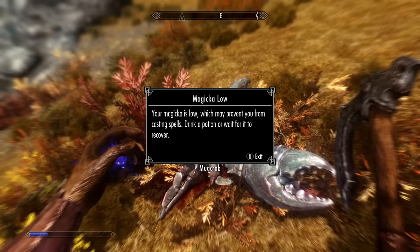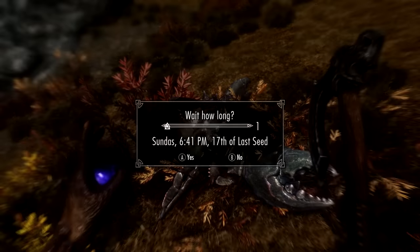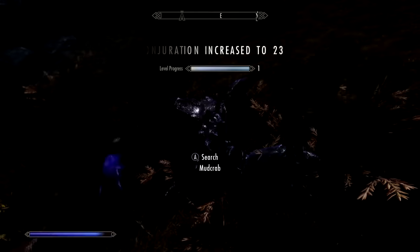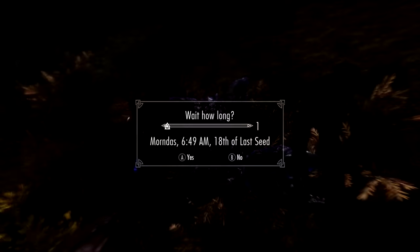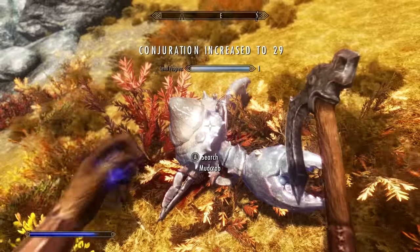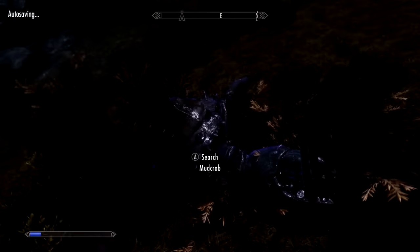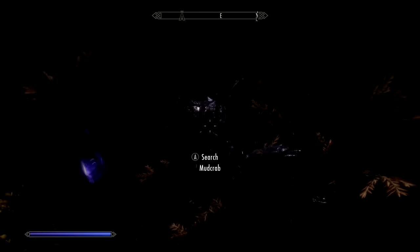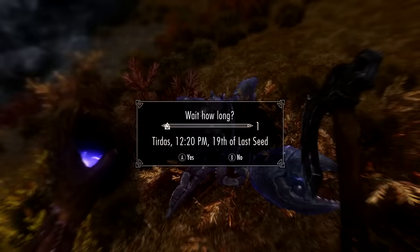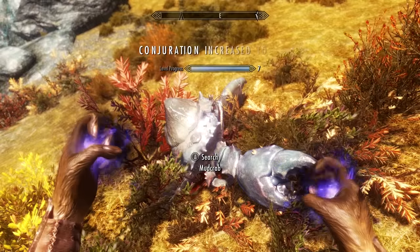Now all you need to do is cast the Soul Trap spell on the corpse of the animal. This will rapidly level your Conjuration skill. You'll find the spell drains your magicka rather quickly, especially at low level, so just use the wait option to regenerate your magicka instantly. Repeatedly cast the spell over and over on the corpse and use the in-game wait mechanic to regenerate mana. This method will only take about 30 minutes to get from level 1 to 100 - much faster than leveling Smithing or Enchanting. And you don't need to waste any perks in the Conjuration skill tree, so even warrior-class players can use this method.